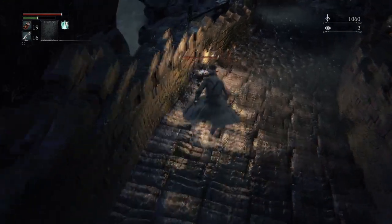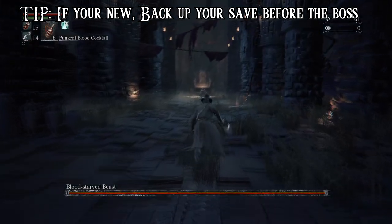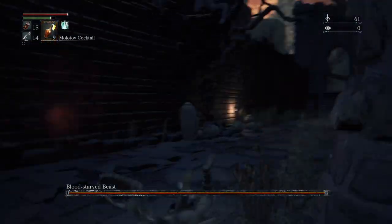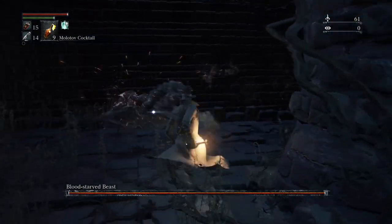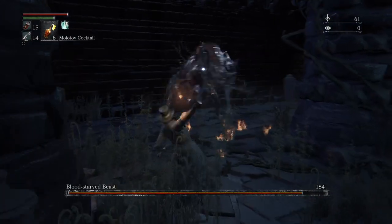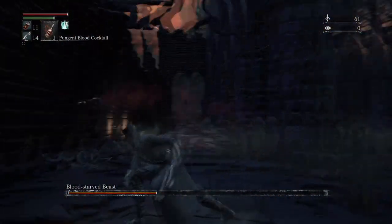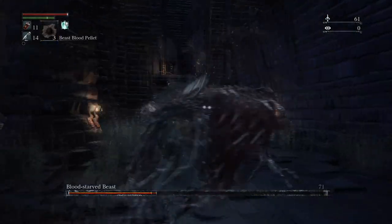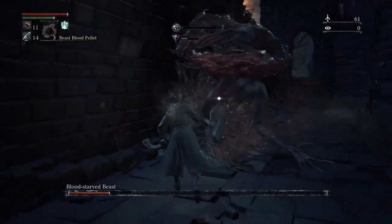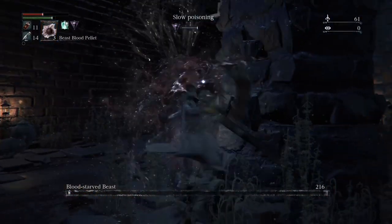Right before the boss fight, on the staircase there's a gremlin — make sure you kill it. For the Blood-Starved Beast, get this battle done as fast as possible. Throw your Pungent Blood Cocktails at the wall and wait until the Blood-Starved Beast goes over to attack it — that's the best time to throw your Molotovs, as they won't miss. Once you run out of Molotovs, use your beast blood pellet, throw a Pungent Blood Cocktail at the wall, and abuse the R1 L1 L1 L1 attack — the beasthood pellet increases your attack power with successive attacks. Antidotes are very helpful in this battle; you'll probably use one or two, so don't forget them.